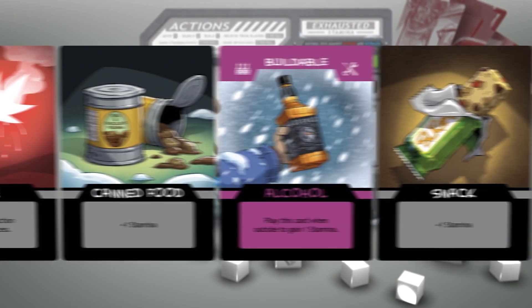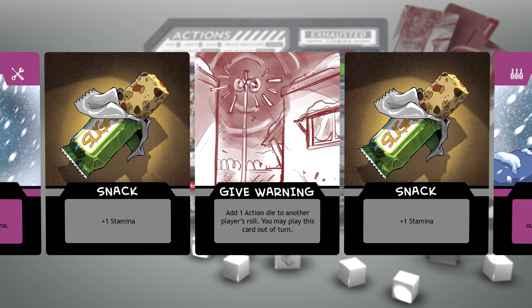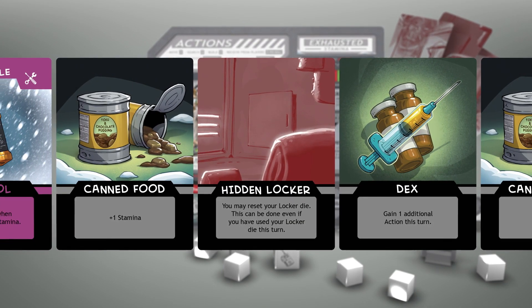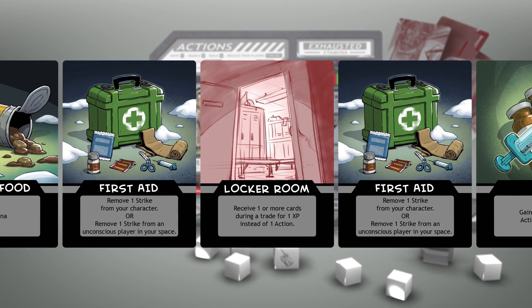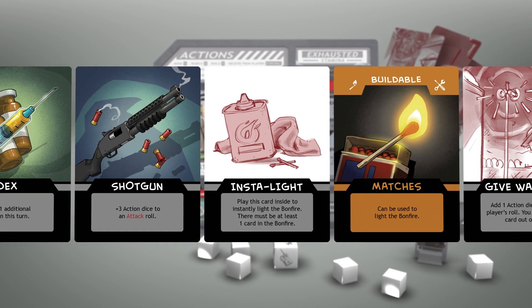Barkley's specialty deck contains a number of useful items, including Give Warning, which adds one action die to another player's roll; a hidden locker that allows him to reset and reroll his locker die; access to a locker room that allows trades for XP instead of actions; and an Insta-Light for lighting bonfires with fewer than five items. And with the new frostbite mechanic, that bonfire is more important than ever.